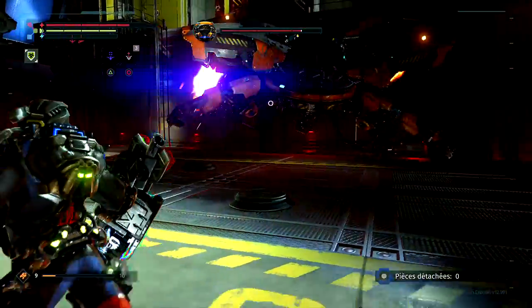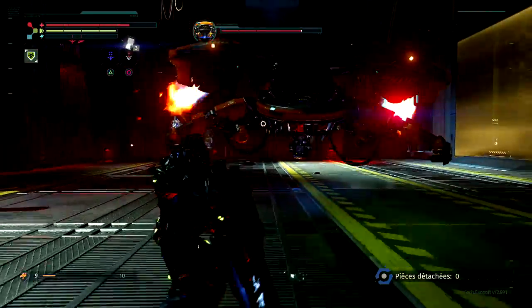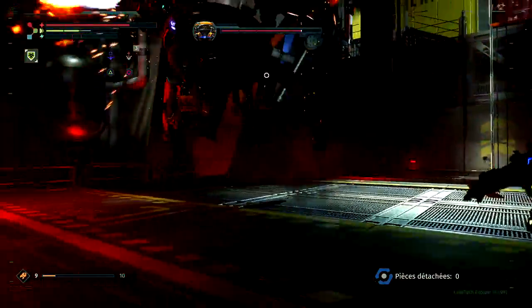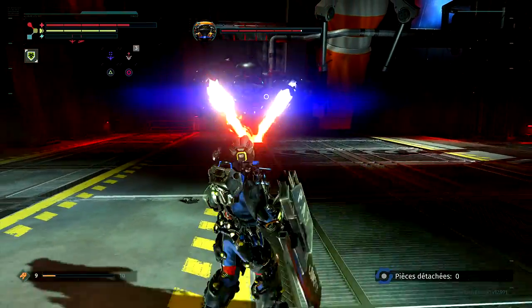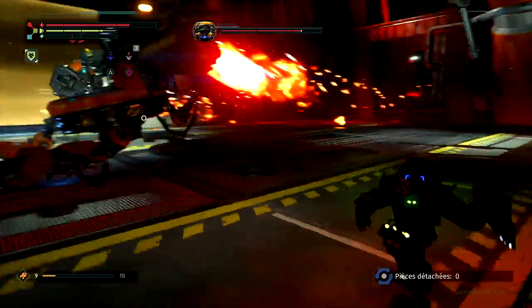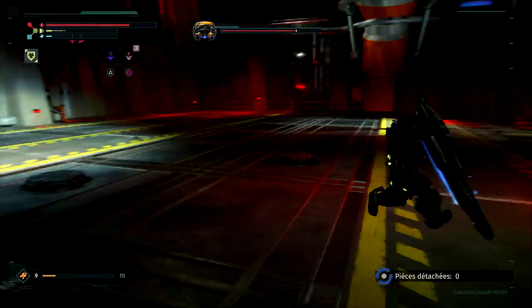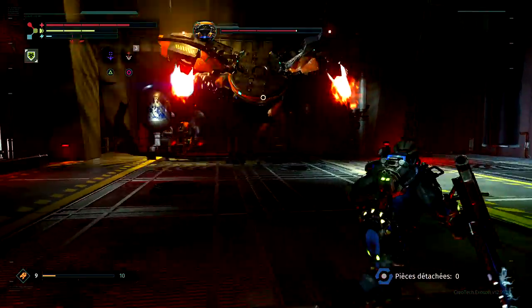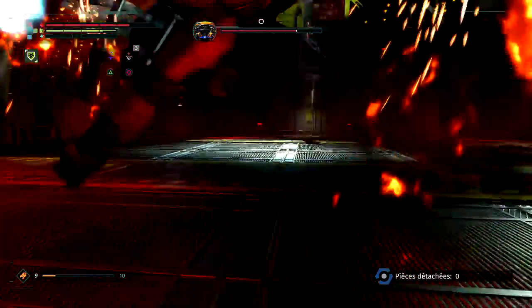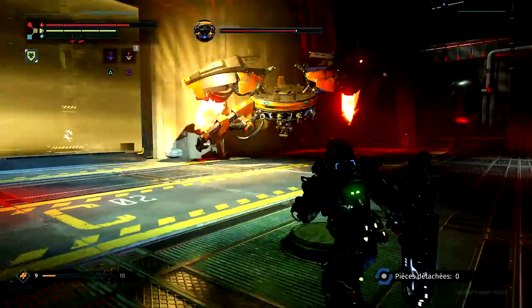Quand il est comme ça, surtout vous visez ses jambes. Jamais le petit truc qu'il y a en bas au milieu, vous visez que les jambes. Là il faut essayer de rester le plus éloigné de lui possible. Quand il va se lever, il va essayer de vous foncer dessus. Regardez, il se lève, il nous fonce dessus. À ce moment-là vous allez sur lui, vous faites une glissade et vous tapez pour faire un coup en hauteur qui va péter ses pattes. Sinon vous allez galérer à les toucher. Avec la glissade ça va bien se passer, mais il faut esquiver tout de suite après.